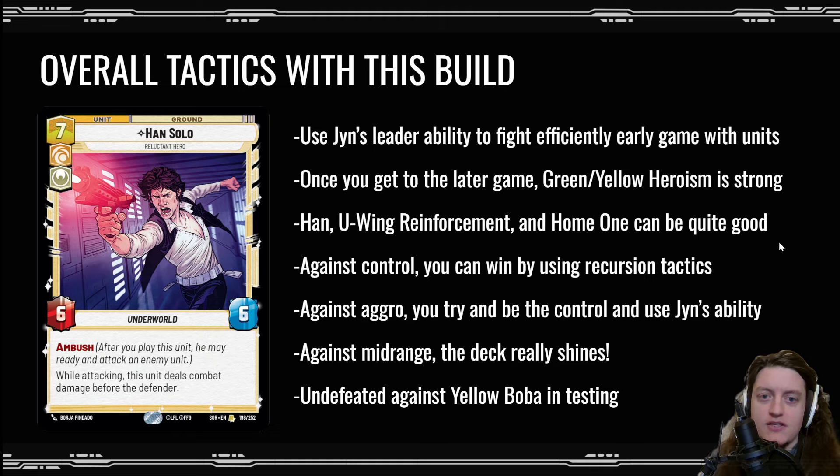I tested for some time and came up with this Command Jinn build. It's definitely not set in stone — it would need more testing if I want to take it to a really big tournament — but it's a relevant starting point. My overall tactics are to use Jinn's leader ability to fight efficiently in the early game with units, and use that as a stepping stone to get to the late game where I have strong cards in Green-Yellow Heroism: Han Solo, U-Wing Reinforcement, Home One.